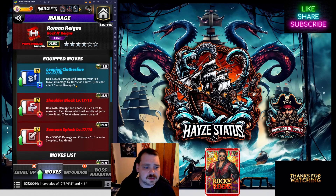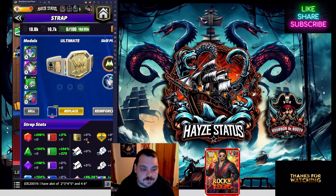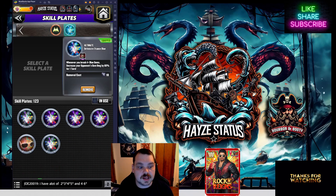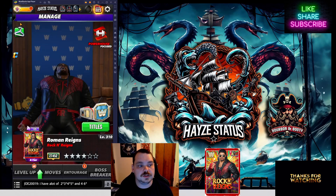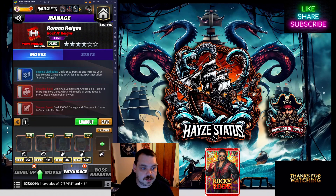Moving forward, the Leaping Clothesline deals 53,000 damage — mediocre — but increases your red move damage by 100%. That is insane. If you have a 200% Fury 2 or Takedown 2 metal, either one works very well with this, increasing these moves into the millions. I really enjoyed seeing these skyrocket. If I didn't have his plate and the Shamus plate, I would most likely be running this with a 200% red right here, keeping it in the full Fury 2 area — because you are blowing up the board.